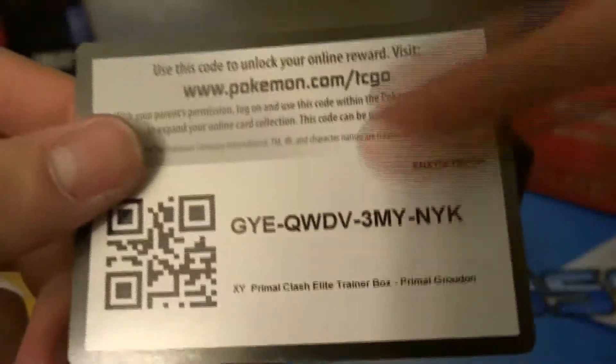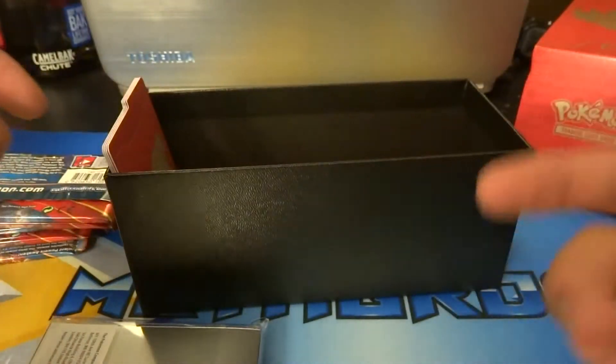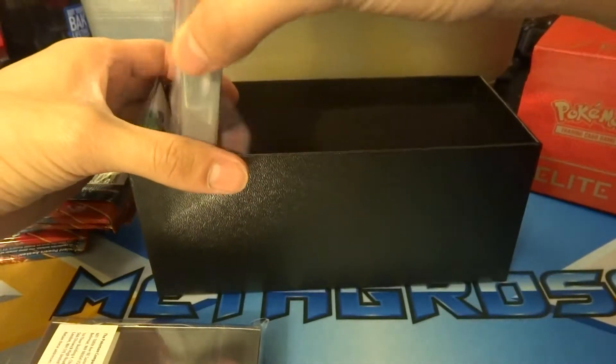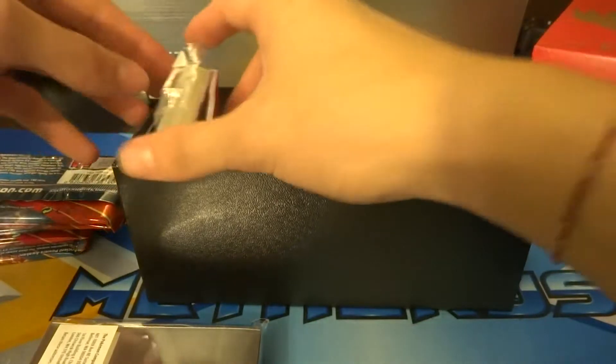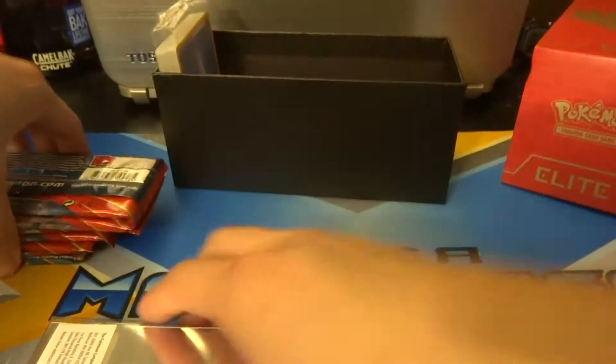Here's an Elite Trainer Box code card. Let me know in the comments below what it is that this card gives you — I don't think I've ever seen a code card just sitting inside an Elite Trainer Box, at least not that I'm familiar with. That's giving away.